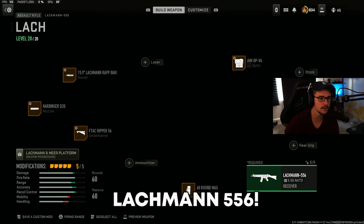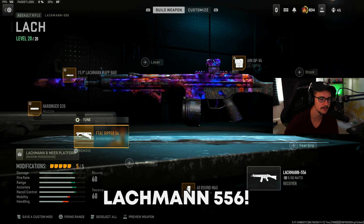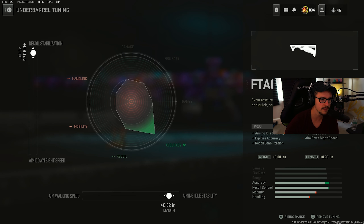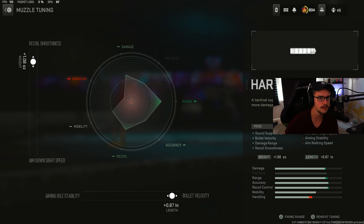Number one on the list is going to be the Lachman 556. This is going to be the absolute meta, probably the easiest gun to shoot right now. It shoots extremely straight. We're going to have the F-Tac Ripper and the Harbinger D20 Muzzle.